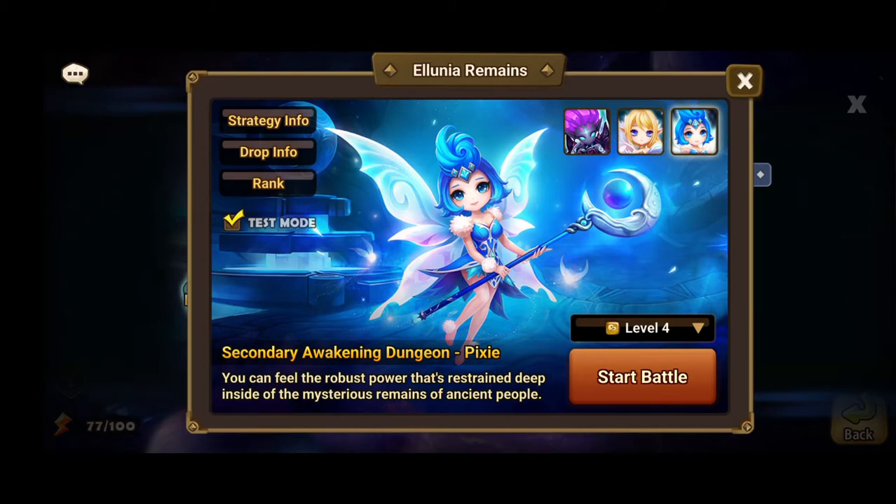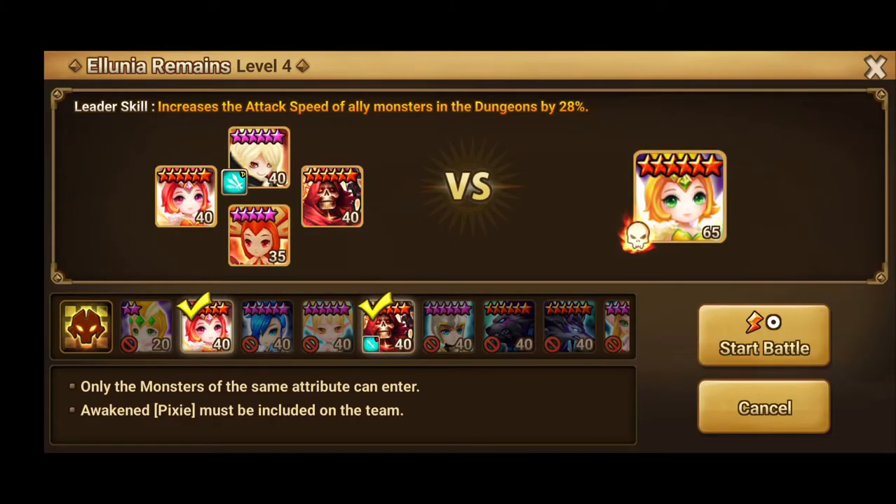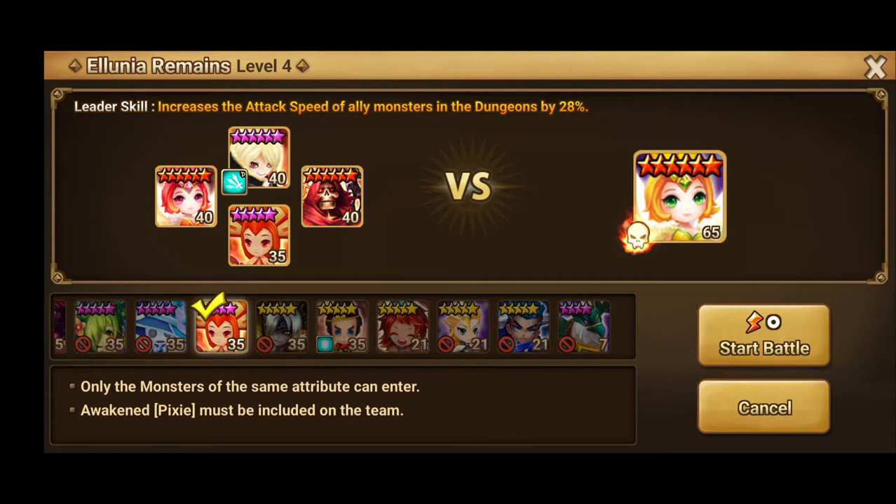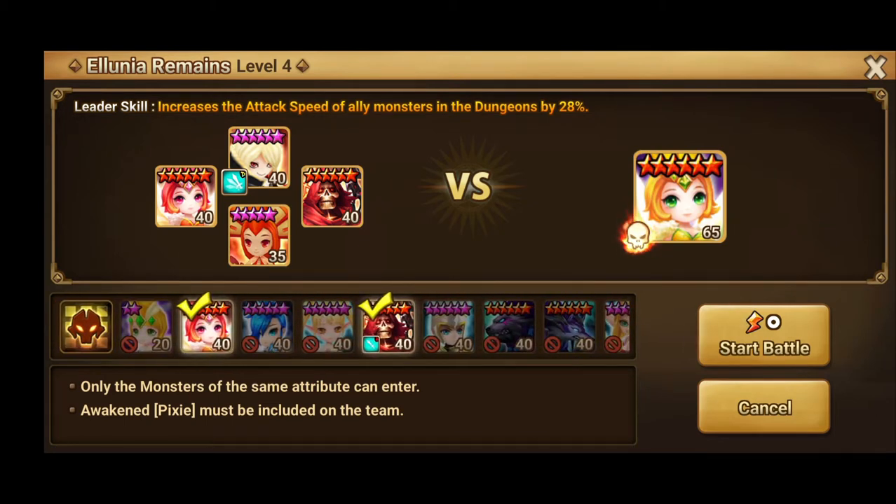There's a good chance you're gonna have just like Sath, Tattoo, and these other two - Verdaheal and Colleen. Now there are other ways you can go about this - at the end of the day you can really go any team, but I think the most efficient would be one that Tattoo herself can help contribute to. Let's go take a look at these monster skills before we hop into the dungeon.